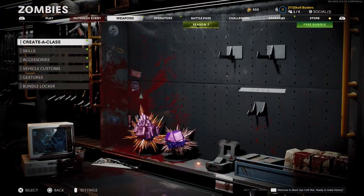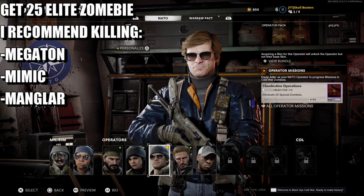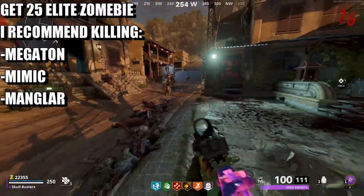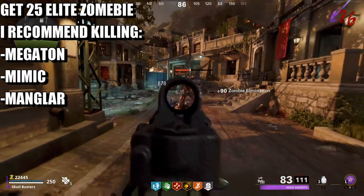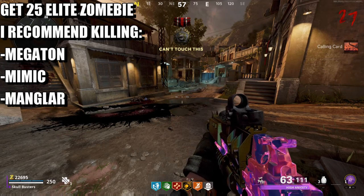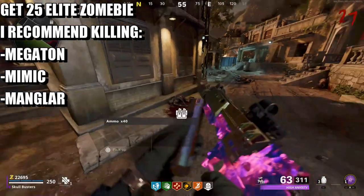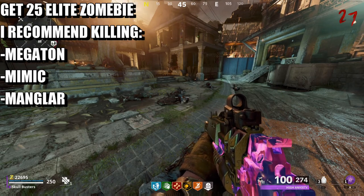The first challenge is going to be eliminate 25 special zombies. I'm continuing on round 26 and I have a special zombie which is a mimic — I'm hoping if I kill him I'll acquire it. There we go, we've got 25 special. Special enemies are the mimic, the mangala, the megaton from Die Machine, the new panzer from Outbreak, and the tempest which is the blue electric one.